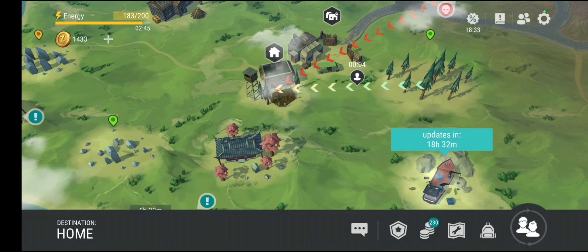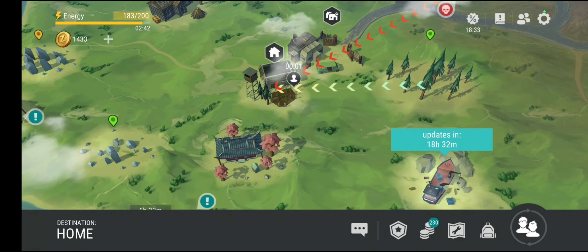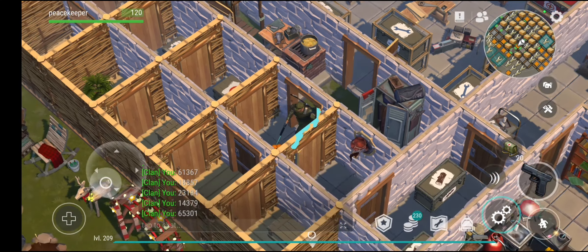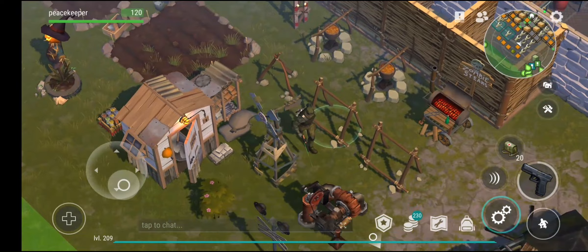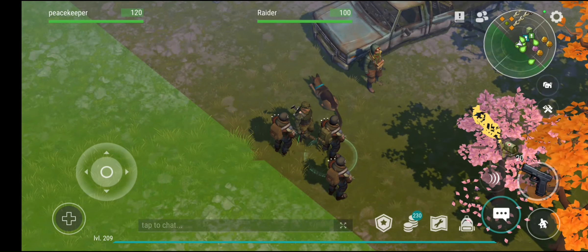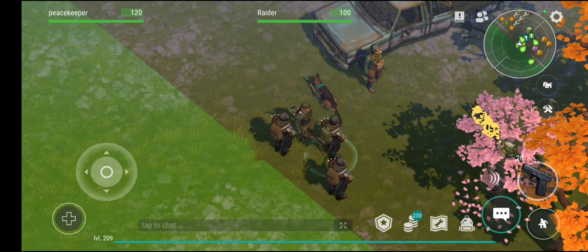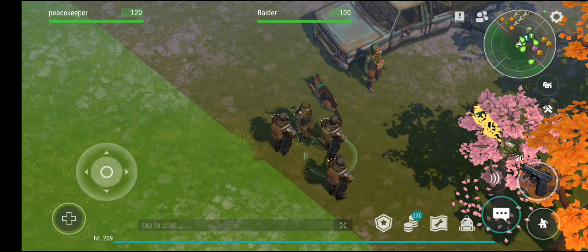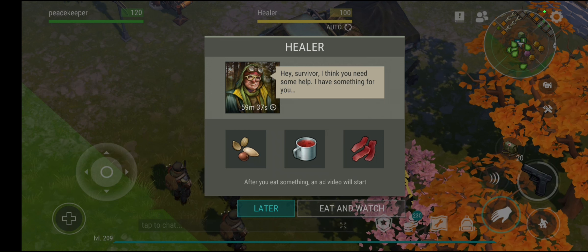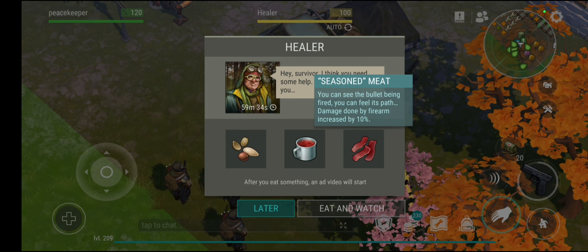I'd recommend going to airdrops constantly, and grinding locations like Sunridge and the pine bushes to gain a lot of XP. Back at your base, the healer has to be your best friend — use it as much as possible to level up quickly. You can't do raiding until level 150, so don't worry about raiders for now.